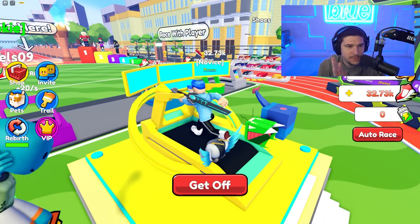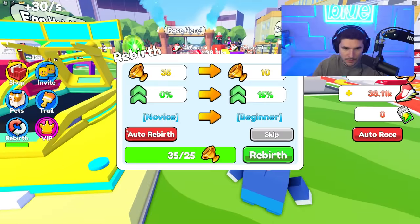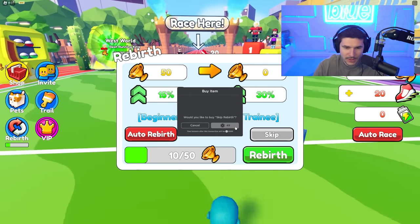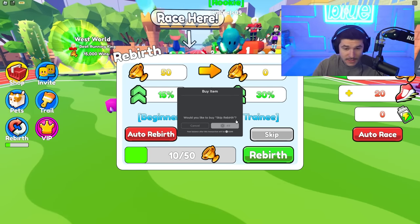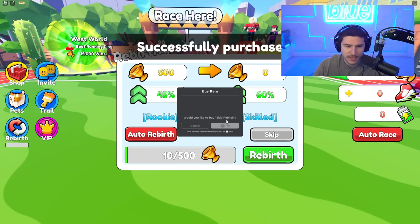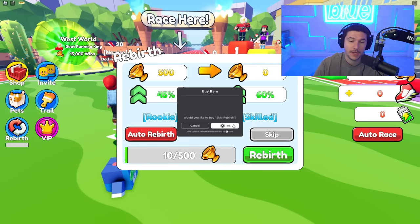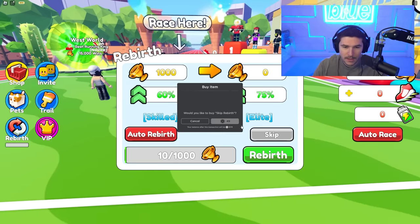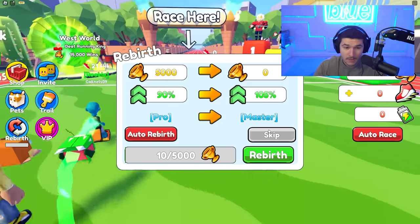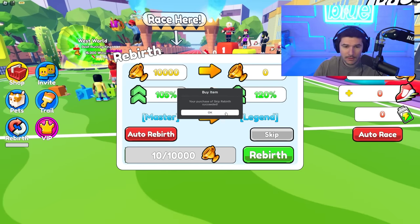To beat the second place guy we need 70k speed, and for first place we need 900k - we're not even close. We probably need a rebirth. Let's rebirth - and let's do a few more rebirths with Robux. I don't think this game is insanely good but it's pretty good and I'll probably play it again. We are now Pro rebirth status and about to hit Master rebirth status, which gives us 105% multi. It's always in the description for those asking where the game is - it's Run Star Simulator.